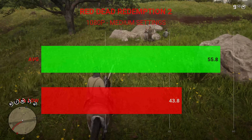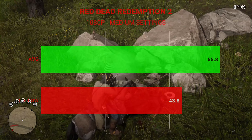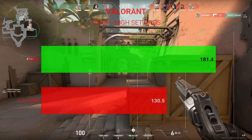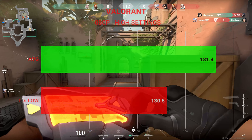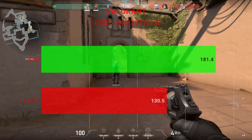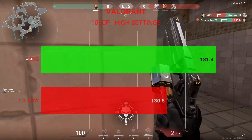Next up, we have Red Dead Redemption 2. This uses the Vulkan API, and I tested it with mostly medium settings. We had an average frame rate of 55.8 with 1% lows of 43.8. Next, we have the new popular game Valorant, tested at all high settings — an average frame rate of 181.4 and 1% lows of 130.5, proving that the RX 470, if you're just looking to get into eSports titles, is a great graphics card for 1080p eSports gaming.